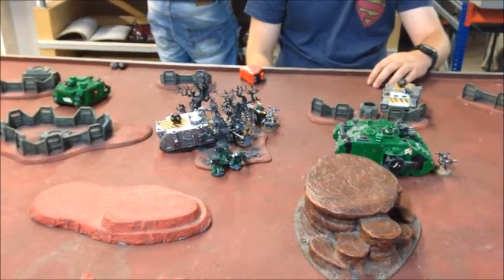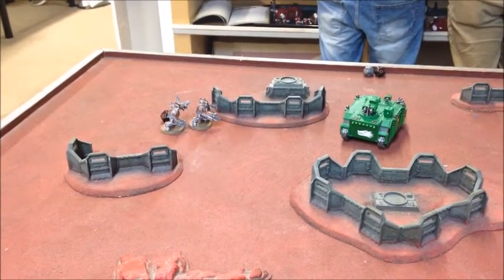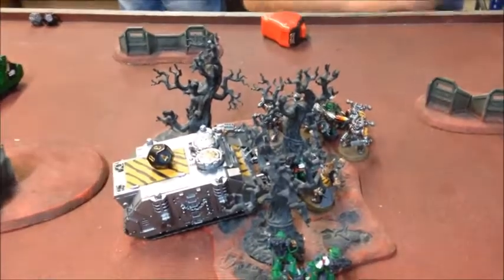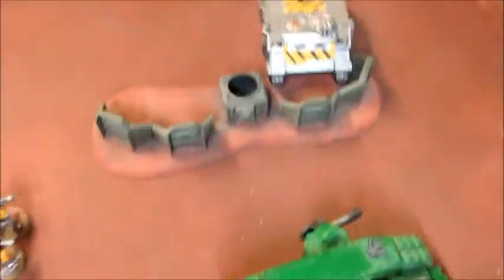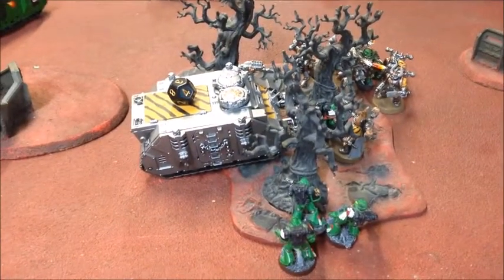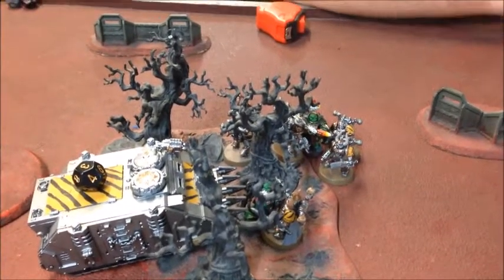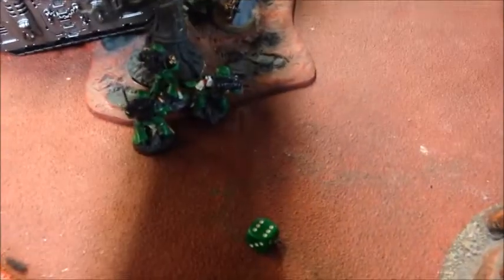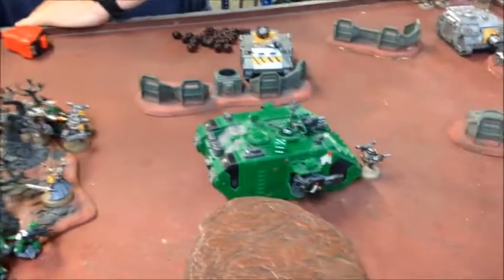Chaos turn four — the strategy of delay and disrupt continues. Obliterators tried to intercept the Razorback, put four wounds onto it, but failed their charge. The Rhino and Chaos Lord went either side of the surviving Sternguard, locking them down and killing two. The Vindicator shot a tactical squad — as you can see they're no longer there. In combat Vulkan killed a couple of those guys, who passed their leadership. The Sternguard failed their leadership though, so they're dead. Vulkan is now on his last wound.